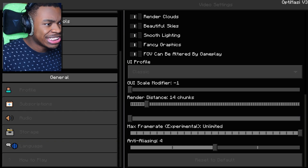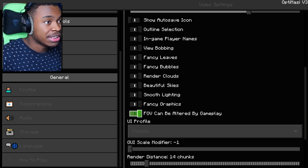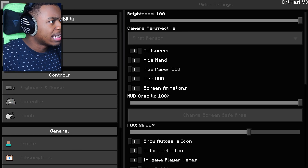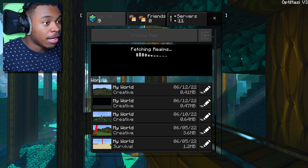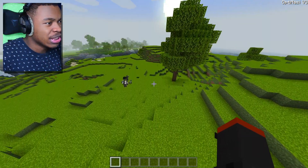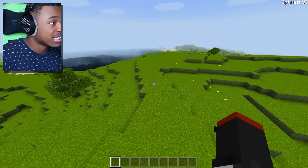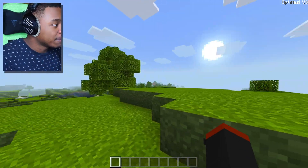I might make an in-depth video on how to increase FPS for Minecraft — I think I need to do that. That's basically all the settings add. Let me restart Minecraft real quick. Alright, Minecraft has restarted and everything is good to go. Let's go into a world — making a whole new world — and see what happens.